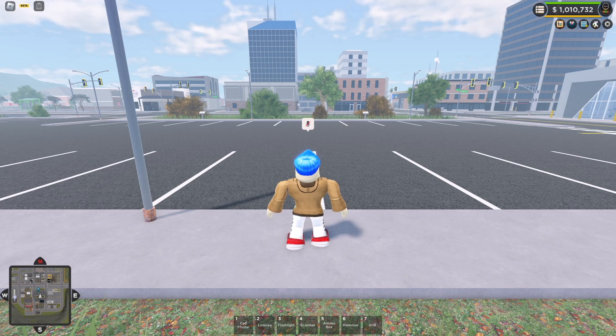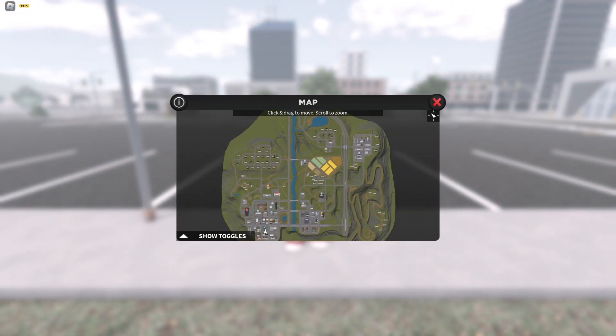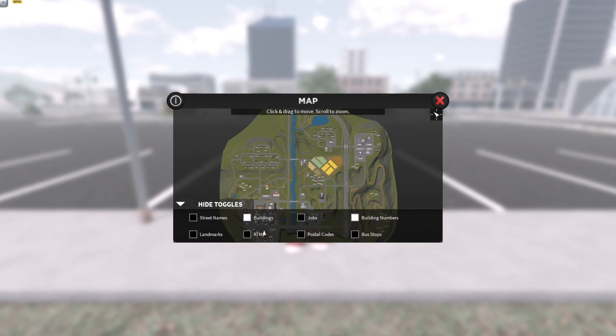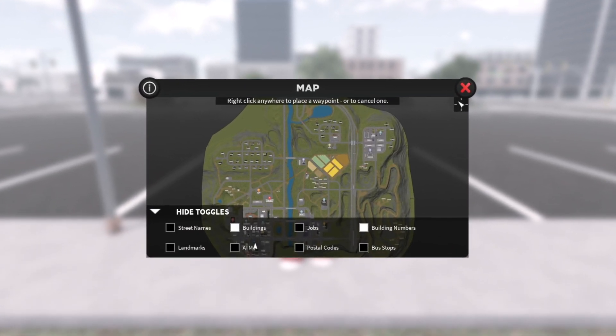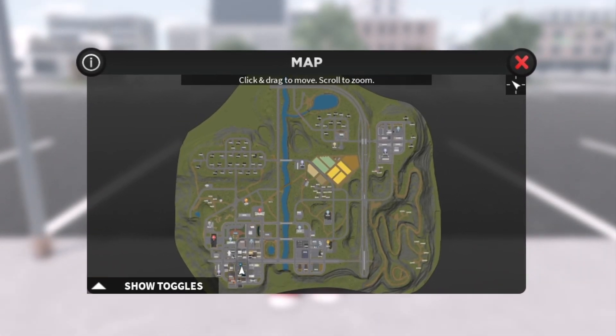Now we can actually see north, east, west, and south — and I understand that's always been there, but not in the way that it's there right now. Looking at the map, there's really not much different here other than a lot of things have been rounded, and obviously we still have the toggles right there in the bottom left-hand corner that can be shown or hidden at any point in time.